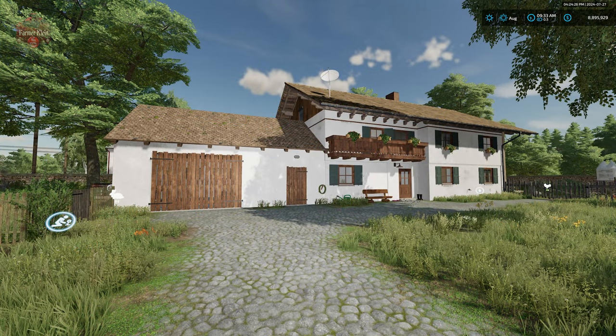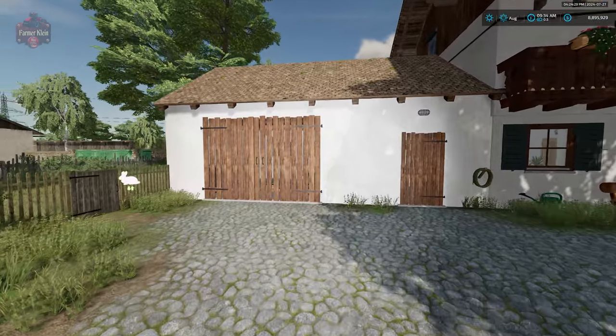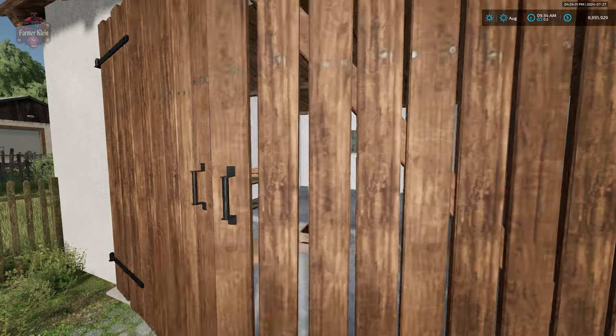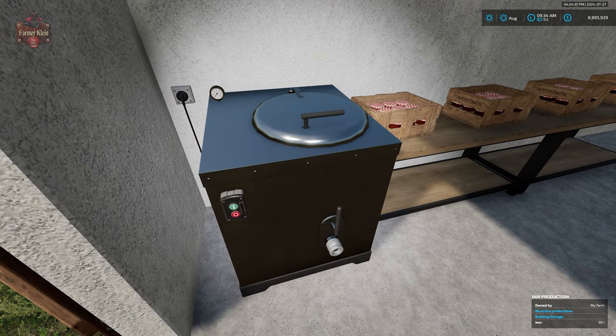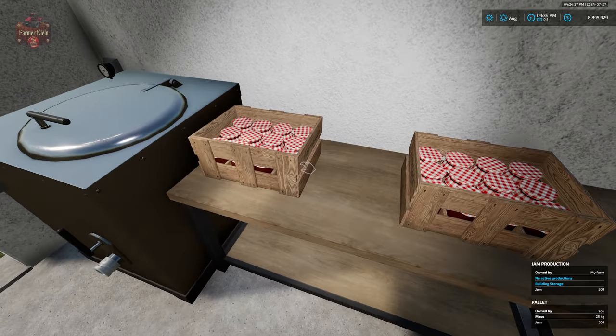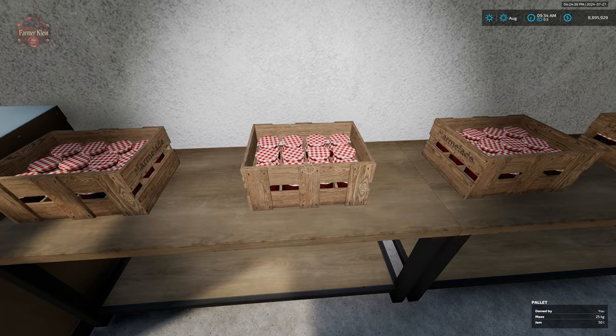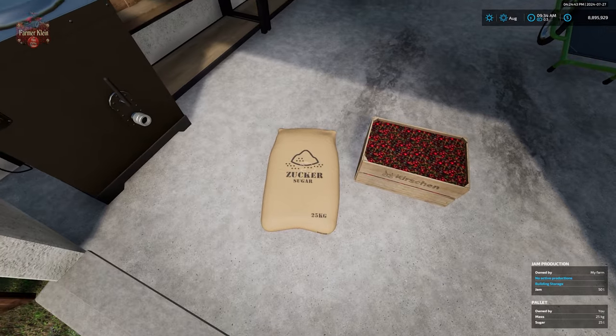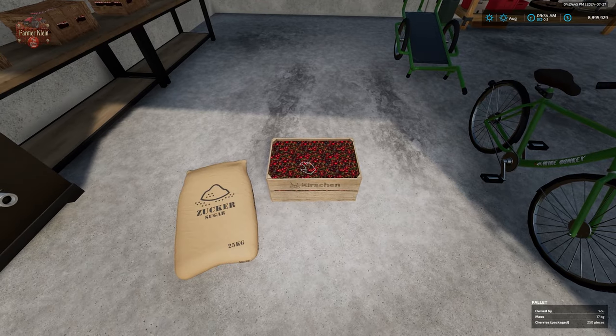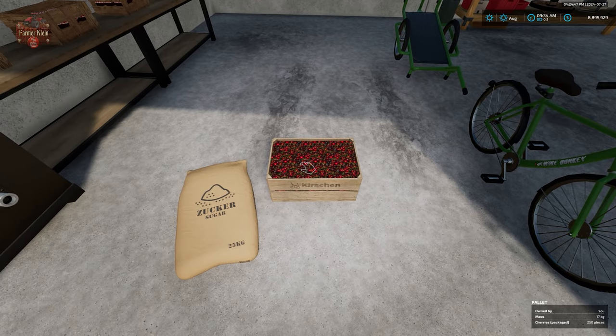Another new thing that has been added here at the main starting farm, and also over at the second farm which is closer to the shop, is a little jam production. We make little crates here with jam bottles inside, and in order to make the jam we're going to need bags of sugar and little boxes of either cherries or strawberries.